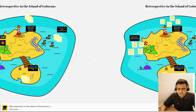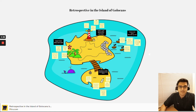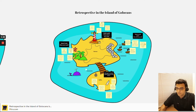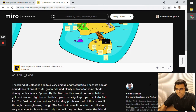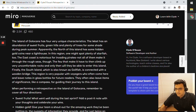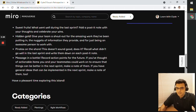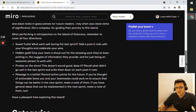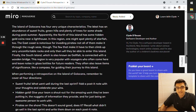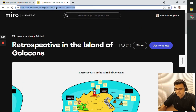Right beside the template design itself is an example of a completed retrospective. When you copy this template, I'd encourage you to read through how it was filled in. The description basically gives you a tour of the island and tells you how to use this retrospective in your meetings.